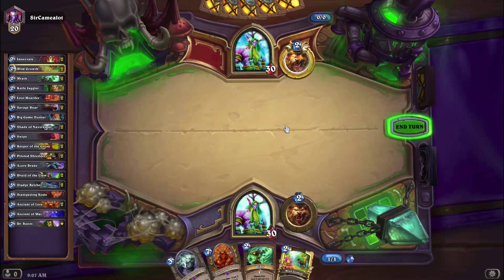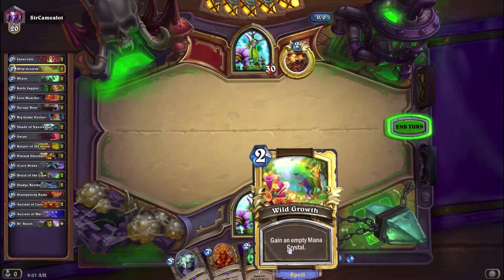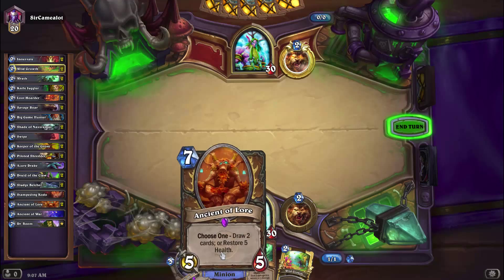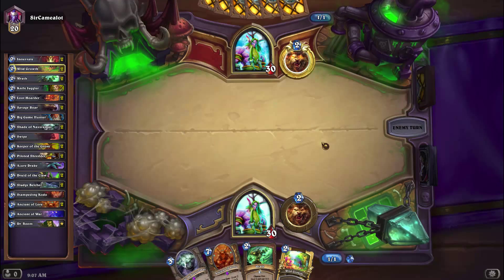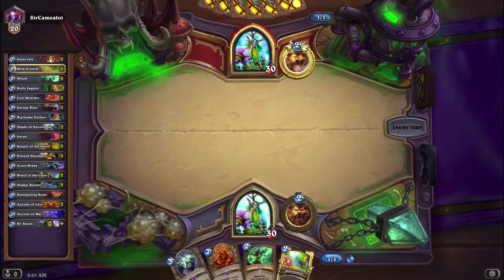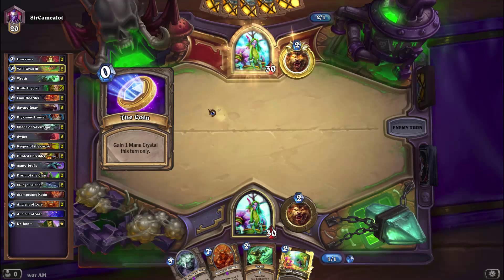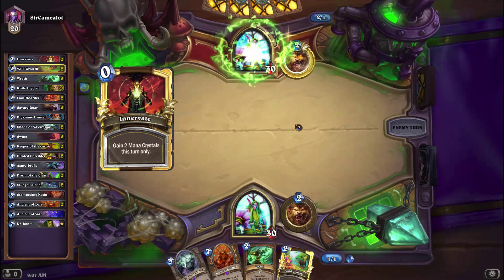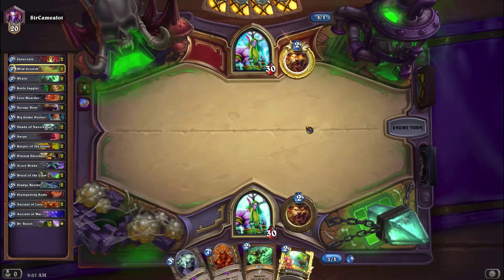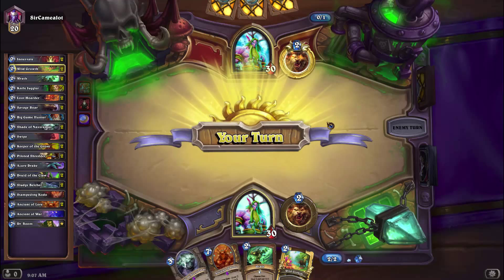Now this is my turn right now, and you have one mana crystal, and these cards cost two, two, seven, and three mana crystals, so I can't really do anything my first turn. My first match here is against Sir Camelot. And if you're wondering why he's golden up here, that is simply because he's played 500 games, or won 500 games, ranked games with Druid.